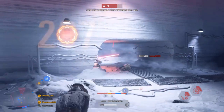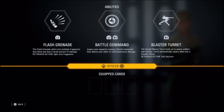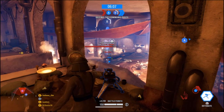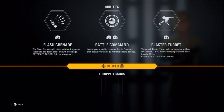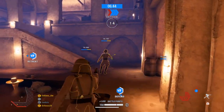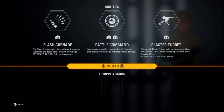First, let's talk about the three main abilities of the officer class. The flash grenade splits into multiple fragments, blinding enemies and dealing a small amount of damage. Battle Command buffs the health of allies nearby. And the blaster turret automatically fires on enemies.